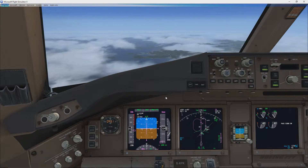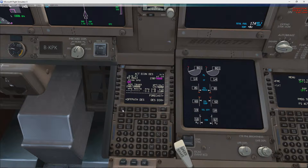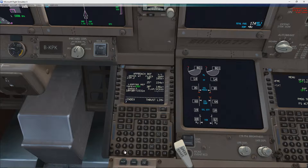So we need to go ahead and go down to the FMC. Go to index, and we can select our approach Vref. We're going to be landing flaps 30, and our Vref is going to be 146 as our speed.